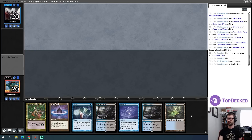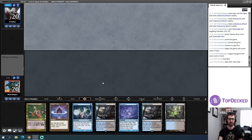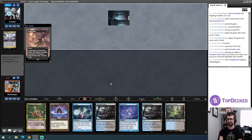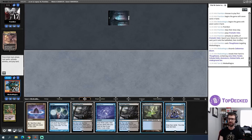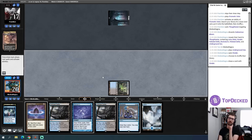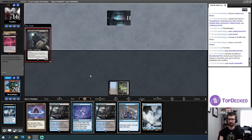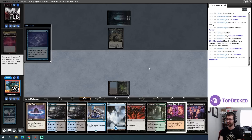I'm just not going to mulligan in this matchup basically no matter what because my hand size matters so much for Bloom. There's a Swamp, there's a Thoughtseize — the Bloom understandably goes there. There's a Meditate — I think I'm going to Ponder and attempt to leave something sweet on top of my library. That's not it, I'll shuffle that. I don't think I need to play out the Lotus Petal — I'll pass and see how good my opponent is at bullying my hand.